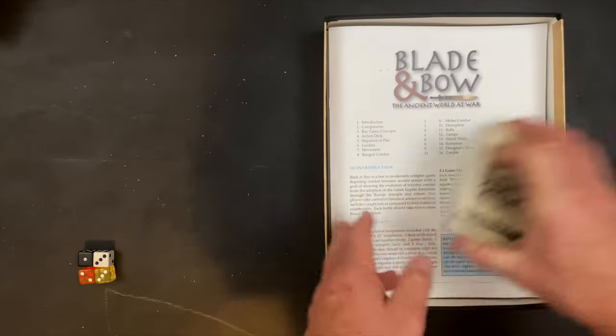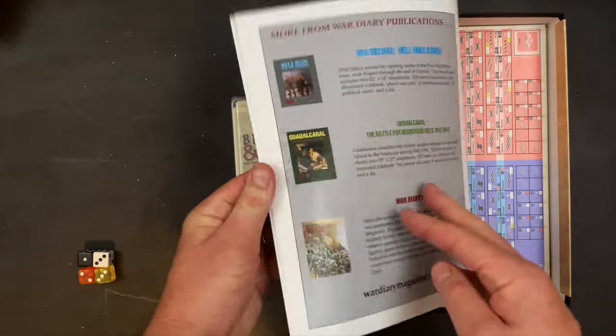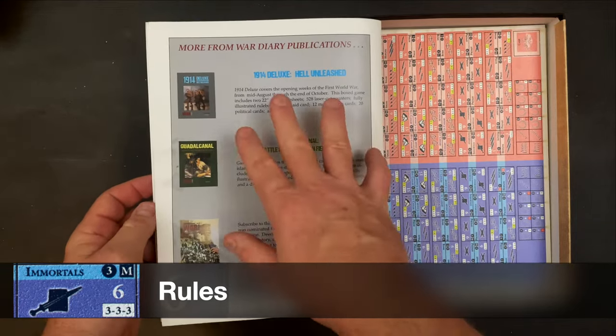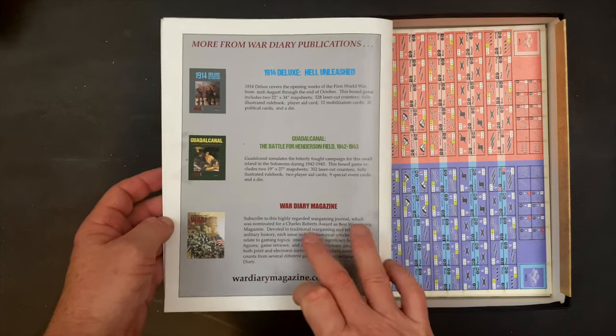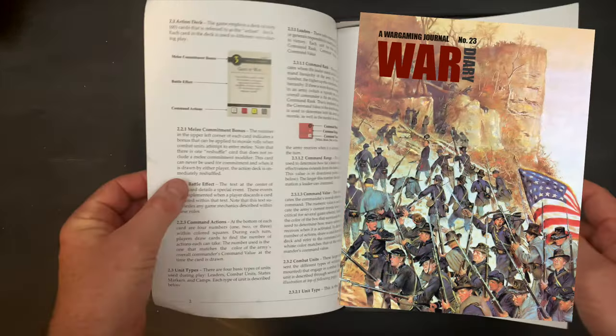There's also a deck of cards - we'll come back to that momentarily. Let's start with our 24-page rulebook. There is some information here on other War Diary games as well as their high-quality magazine, which is worth looking at if you like wargaming magazine content.